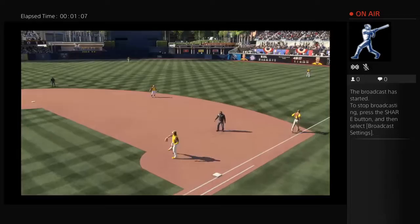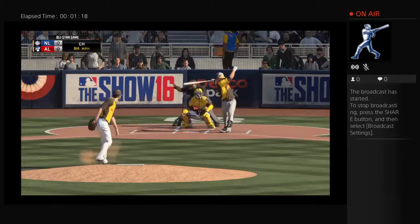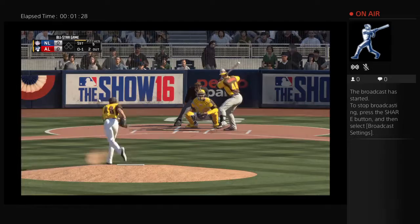Throw on to first, two gone. A look at the lineup defensively for the American League, brought to us by Majestic. Somebody you don't want to test in this outfield — the left fielder has a very good arm, is very aggressive, charges balls extremely well, and covers a lot of ground.